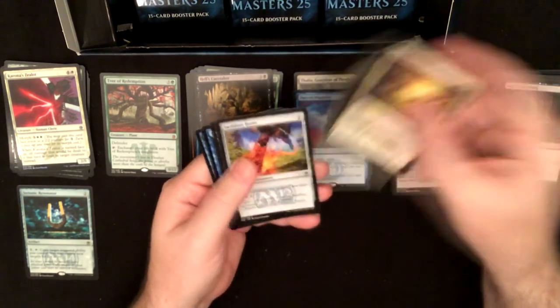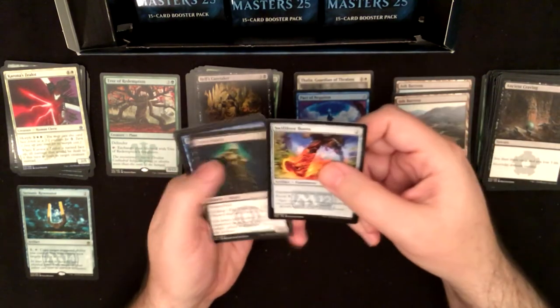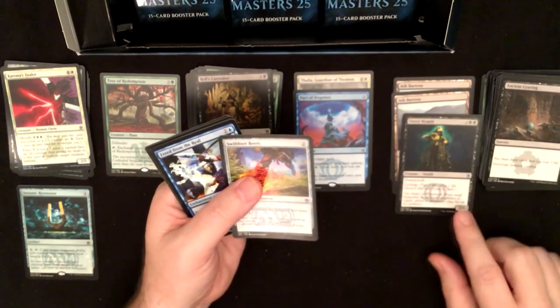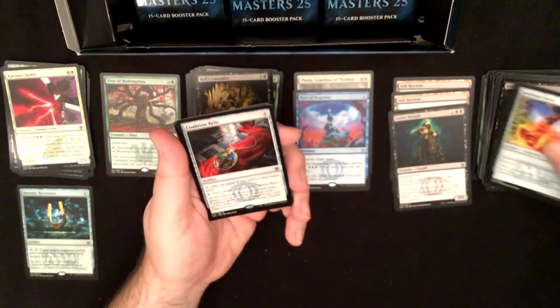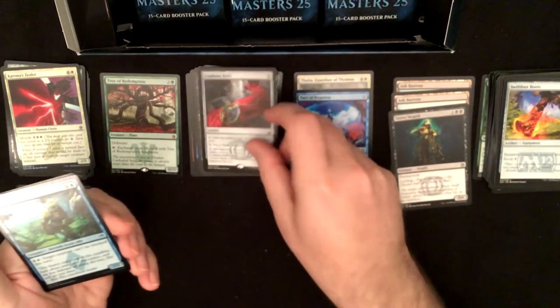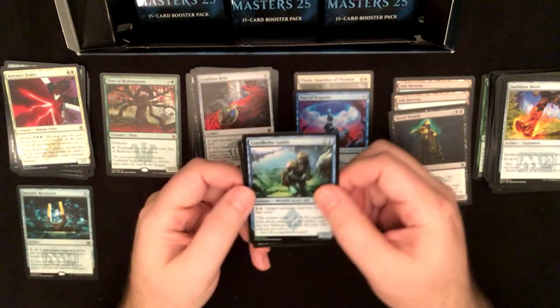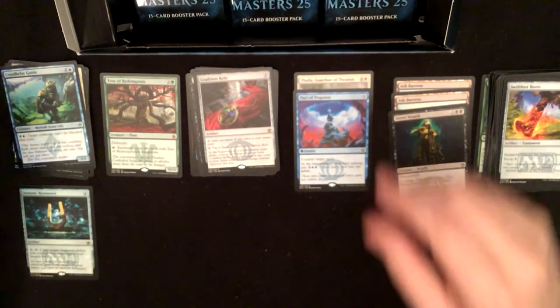Squadron Hawk, Swiftfoot Boots, Street Wraith — nice uncommon — Freed from the Real, and Coalition Relic. I think I got that in the first box. Coral Helm Guide is the foil and a morph token.